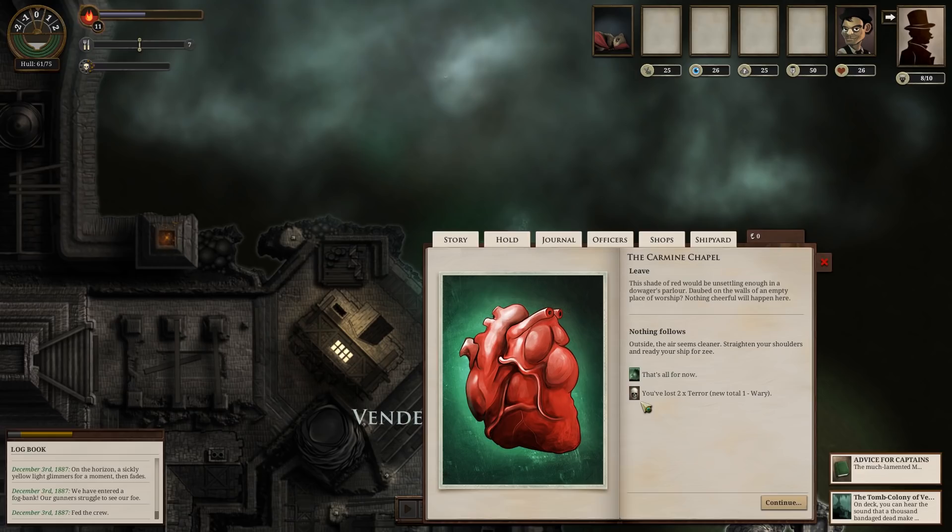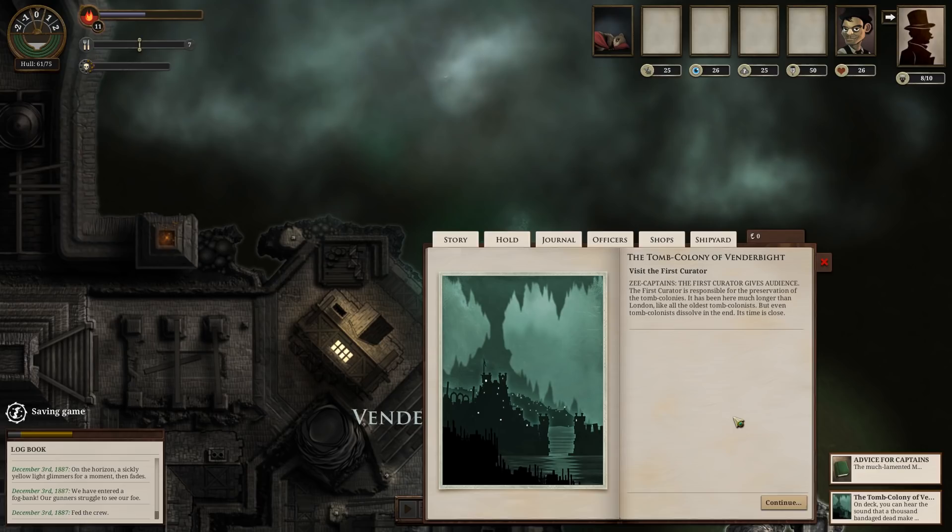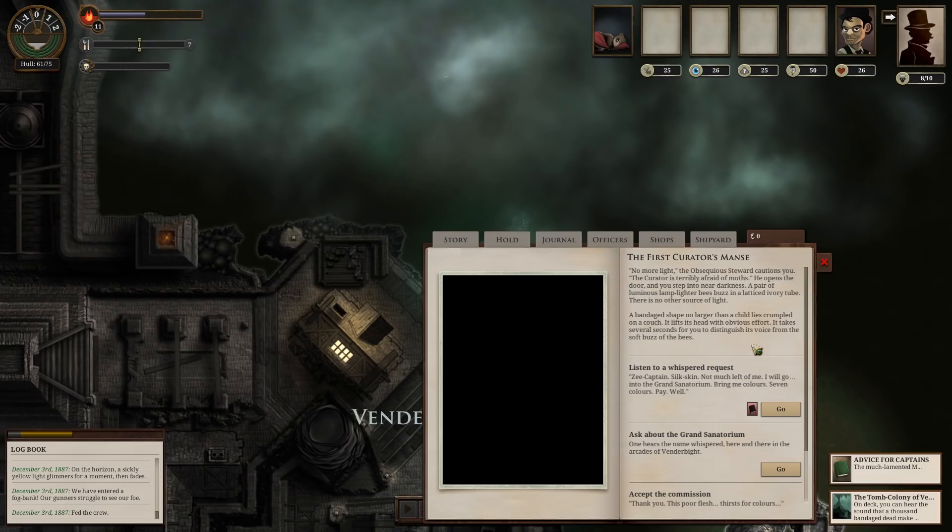We can't really do anything here — we could search at 52%, or just leave. A shade of red would be unsettling enough in a dowager's parlor, daubed on the walls of an empty place of worship — nothing cheerful will happen here. Let's get out of here, I'm too scared. Nothing follows. Outside, the air seems cleaner. Straighten your shoulders and ready your ship for Z. We've lost two times terror — we're wary now apparently.